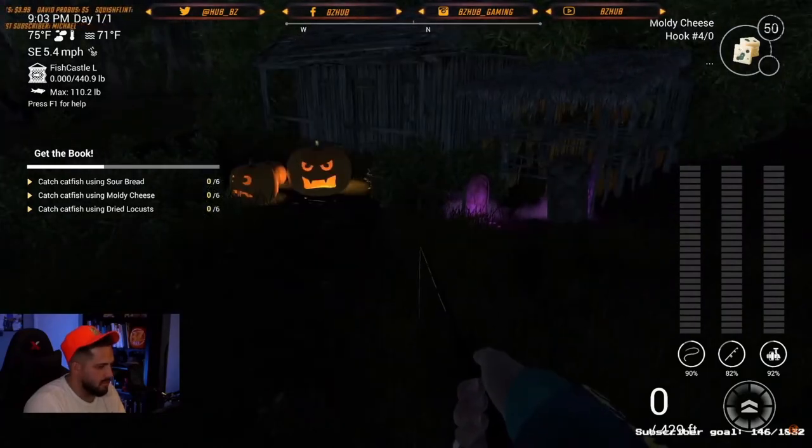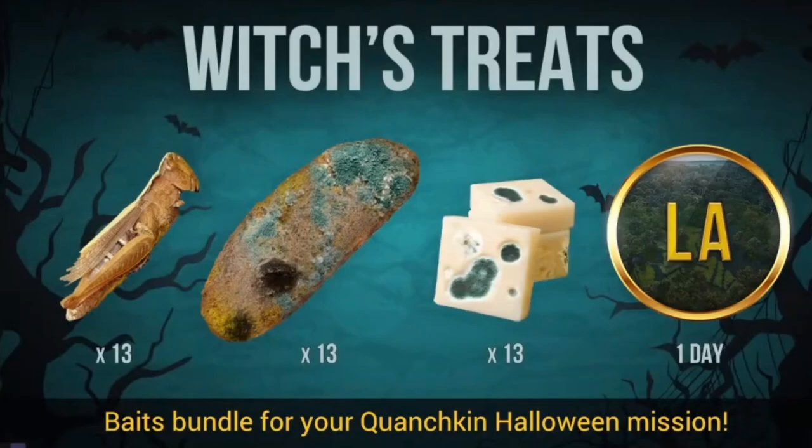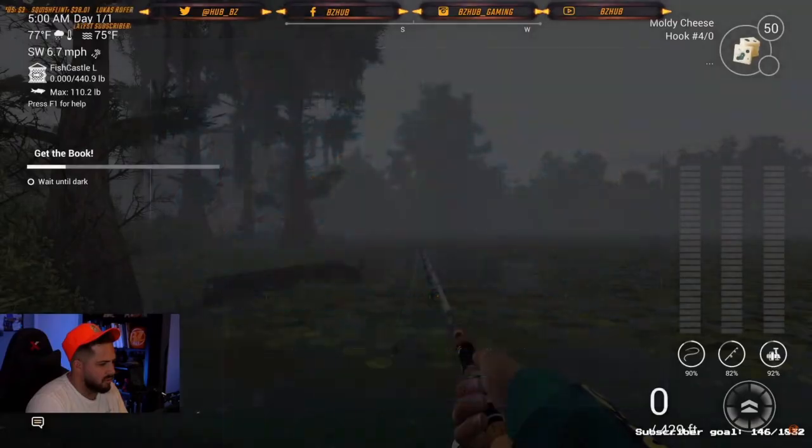Feel free to go around and check those for baits to use for this challenge. Alternatively, if you have some bait coins lying around, for 20 bait coins you can get 13 moldy cheese, 13 sour bread, and 13 dried locusts if you just want to cut to the chase.